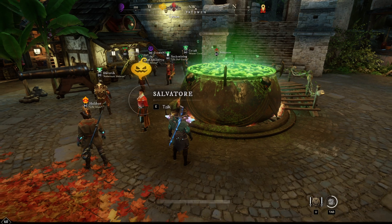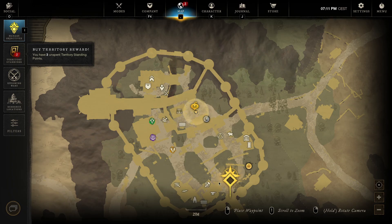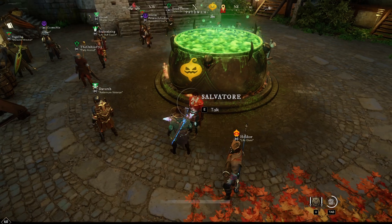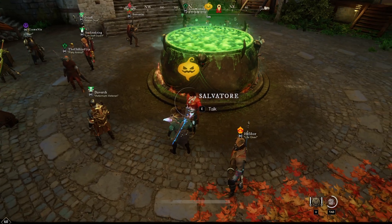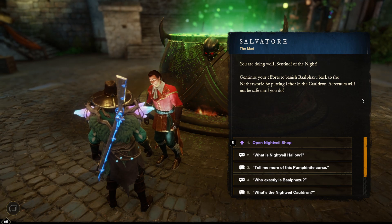Hello guys, KPChamino here with a video for New World's Halloween event. I'm going to give you a tutorial for this event — it's not that complicated, but I have some tips and tricks to make it a little bit easier. You start the Halloween event by searching for a pumpkin in the cities. When you go to the pumpkin you will see this NPC, Salvatore, and the first time you talk with him he will give you a quest.